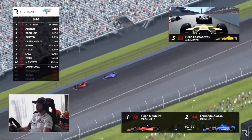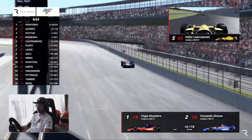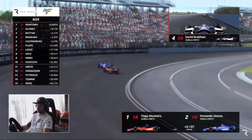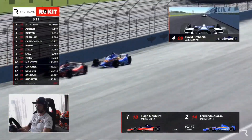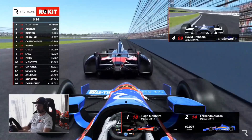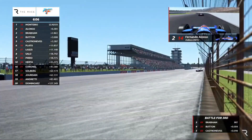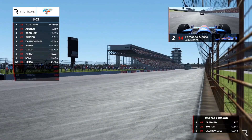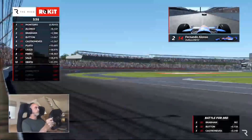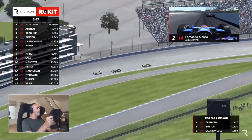Monteiro goes to the inside for Turn Three and does it — and it's still side by side between Brabham and Button for third. Unbelievable — puts me in mind of many Indianapolis 500s we've seen. So: Monteiro to the front, then Alonso, then a bit back — Button, Castroneves, Castroneves no doubt learning from Button as he tucks in behind him. Button is very much in this race with six and a half minutes to go — the gap is coming down, but he needs to work with the guys around him.